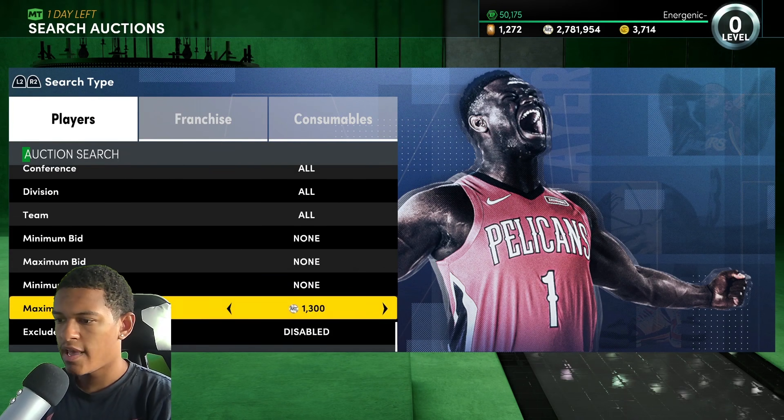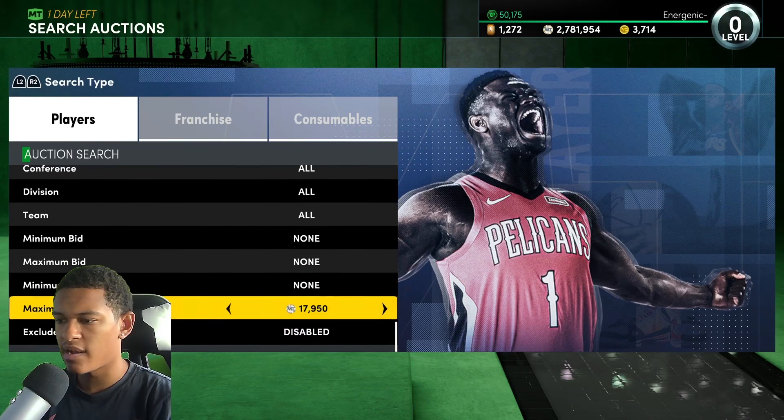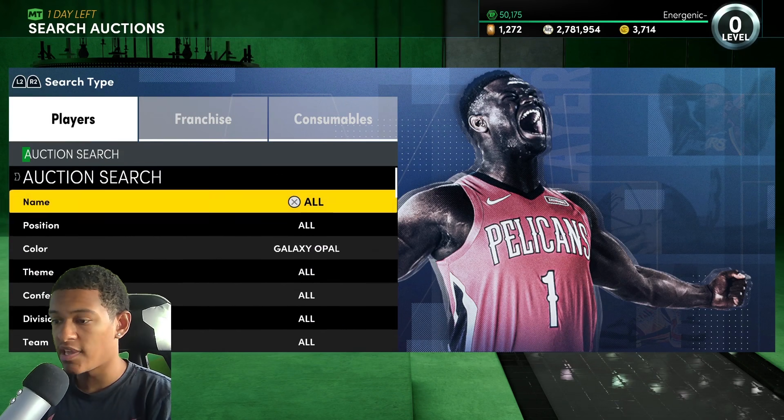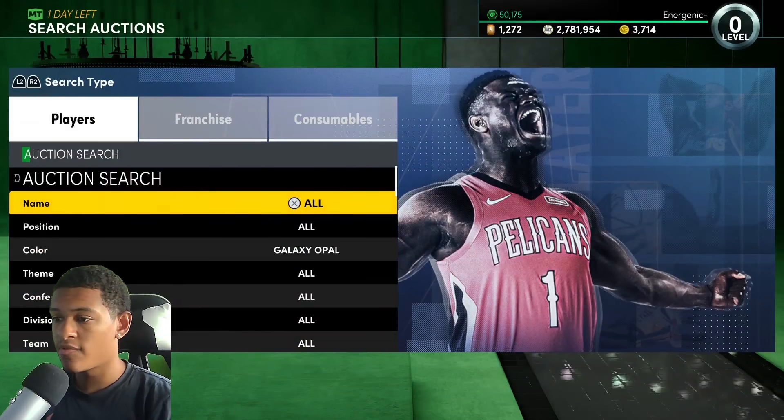For the Galaxy Opals, just use the Galaxy Opal filter and put the max buy-now to around 15,000. If prices drop, you can lower it. The cheapest opal is around 18,000 right now, so 15,000 max buy-now is a nice little budget filter. You can see any opal in the game on this and hopefully snag one of the new RJ Barrett or Jonathan Isaac cards.